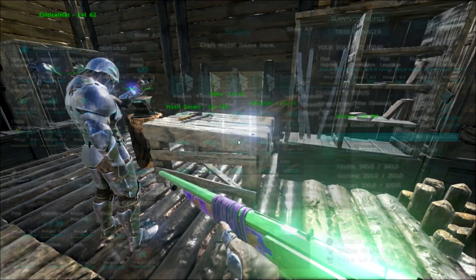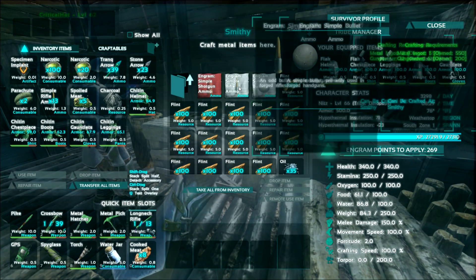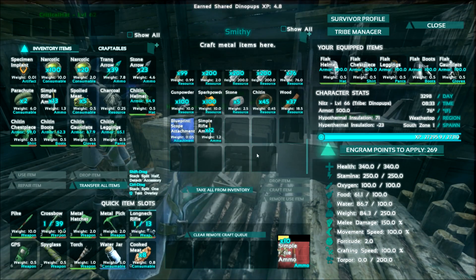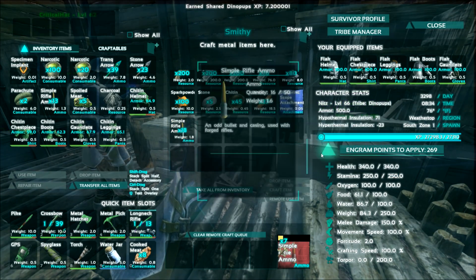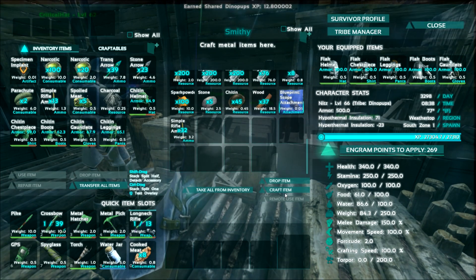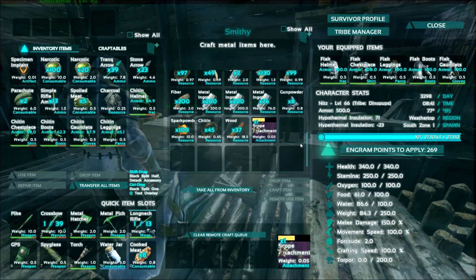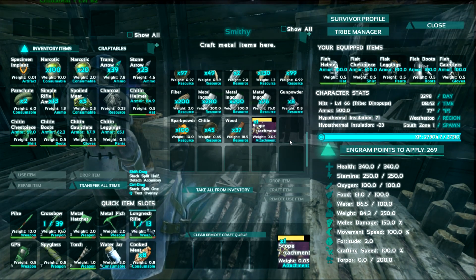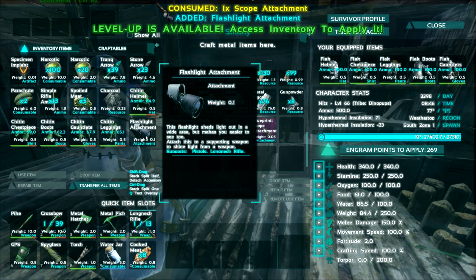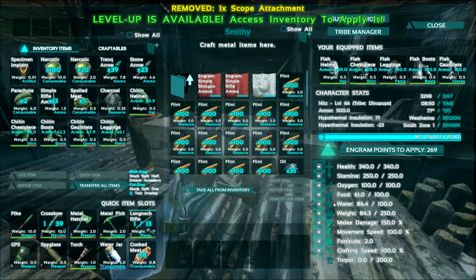How much simple rifle ammo am I allowed to make? I only made myself 14 — I'm going to make myself 32. Too much! 16. Are you making yourself the scope? I already made it. See, I'm making 32 because you get two per bullet recipe — I just made a 16 recipe and got 32 bullets. You can't have the scope and the flashlight — one attachment per. I'm keeping the flashlight; I need light.